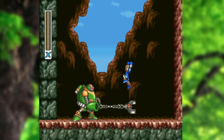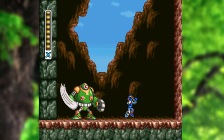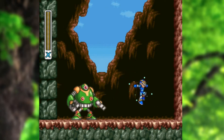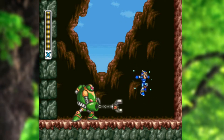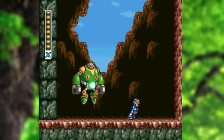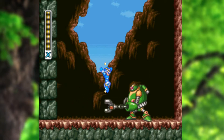It's only vulnerable in its head unless its arms are out — its arms are protecting its body. So I'm going to play a little risky and keep jumping over its hook hand like this to get extra hits in. This boss was always a pain in the ass just because it takes so long.